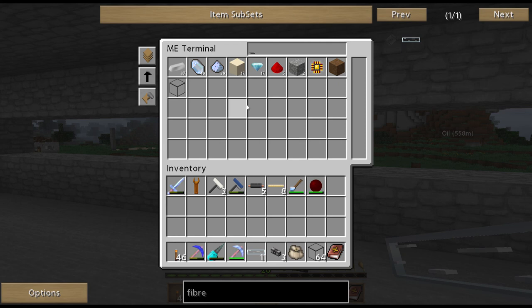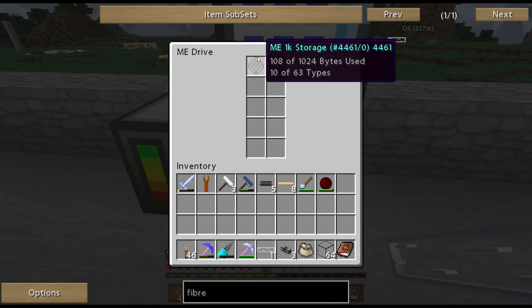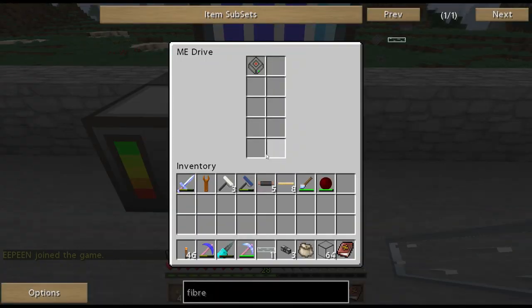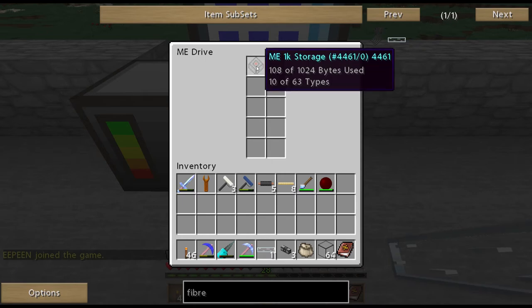We have all this stuff in here - say we want to search for iron. Left-click and iron pulled straight out. Where is all this being stored? It's being stored in these three blocks right here. It shows 10 types out of 63 have been used - that means we have 10 different types of blocks in storage. If I added more diamonds it would change the amount of bytes used, which I think is about half of however many blocks you have. So we could store probably about 2,000 to 3,000 blocks.